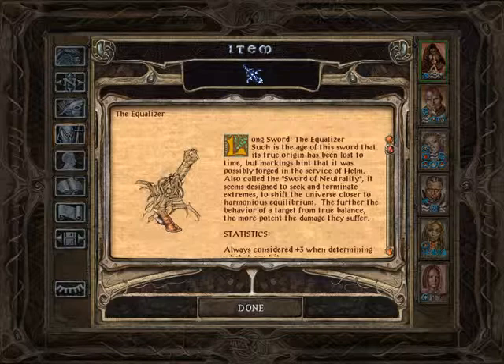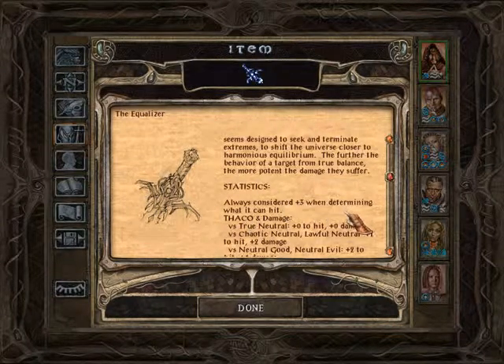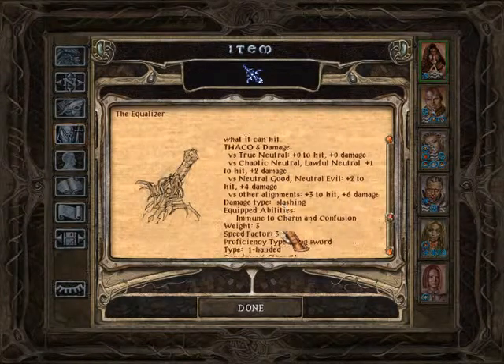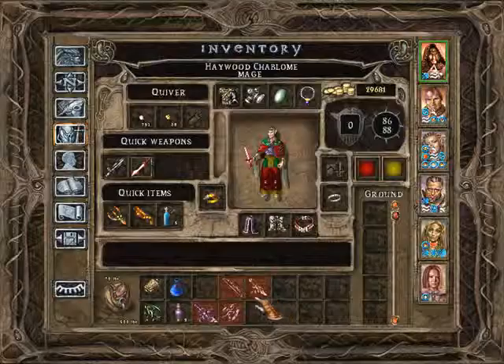The Equalizer is a long sword. Such is the age of this sword that its true origin has been lost to time, but markings hint it was possibly forged in the service of Helm. Also called a sword of neutrality, it is designed to seek and terminate extremes, to shift the universe closer to harmonious equilibrium. The further a target's behavior from true balance, the more potent the damage they suffer. It's a plus 3 weapon, and grants immunity to charm and confusion — not bad, but just a plus 3.